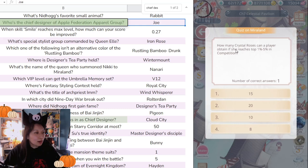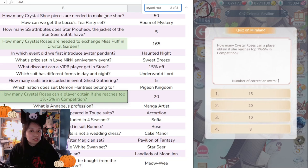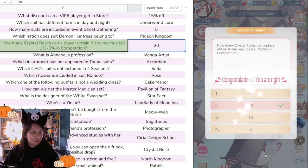Next: 'How many crystal roses can a player attain?' Let me search 'crystal roses'... The answer is 20. Boom, that's my second correct answer. Next: 'Please choose the name of the clothes part below' — it looks like a lollipop. It must be Lemon Sweet — it can't be anything else. The others don't make sense. And then: 'Please choose the name of the clothing part — Lotus Step.' Snow Spirit is the suit this belongs to, and I think this is Lotus Step. Perfect.